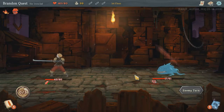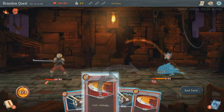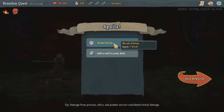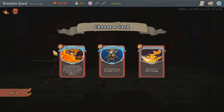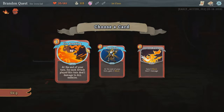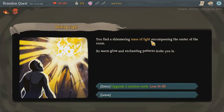This is gonna hurt. At the end of your turn, gain three block. Fire breathing — at the end of your turn, for each attack card played, deal one damage to all enemies. I need to get into the habit of using more block. You find a massive light encompassing the center of the room — a warm glow and enchanting pattern invite you in.